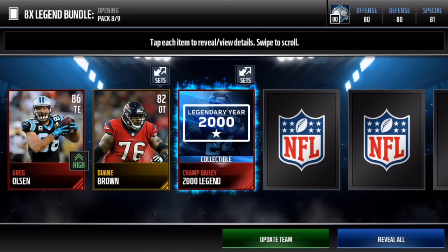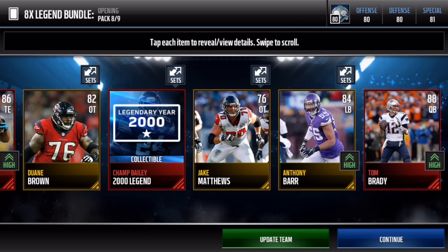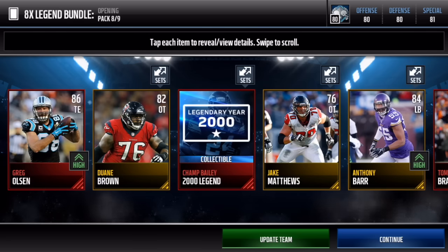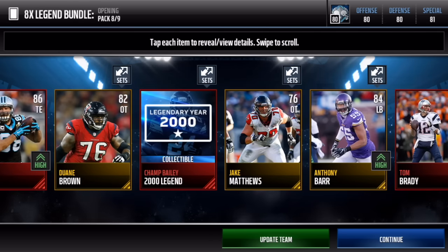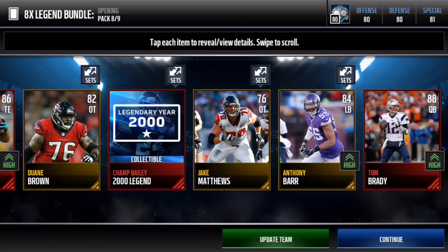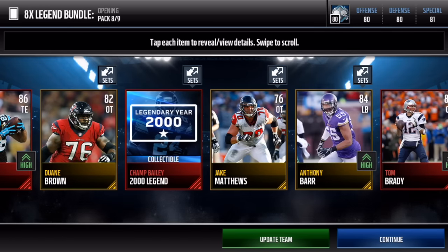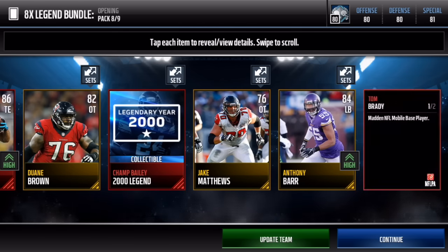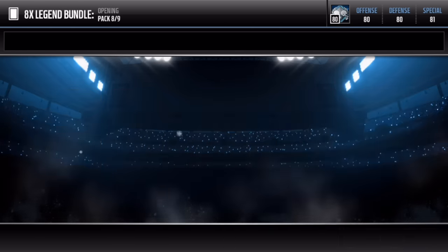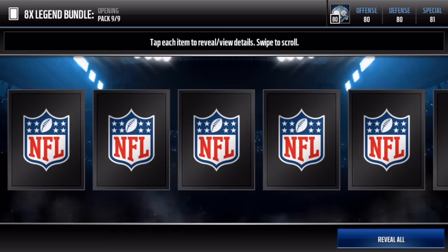Maybe we can get two - we get a Champ legend collectible, not bad. Maybe two - let's go: Tom Brady, Greg Olsen, and an Anthony Barr! That's not bad at all - I'm gonna screenshot that right there. Tom Brady, Greg Olsen, and Anthony Barr - the Barr would have been fine by himself. We get two elites in the last pack, what a sick pull! And we still have this topper.